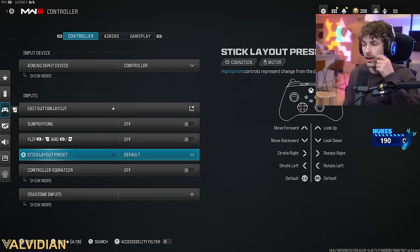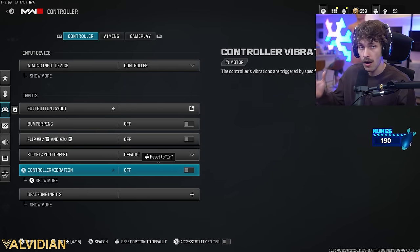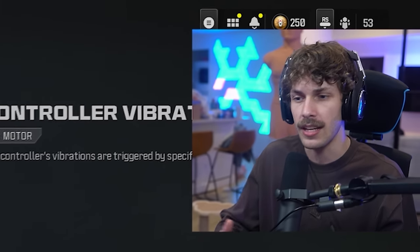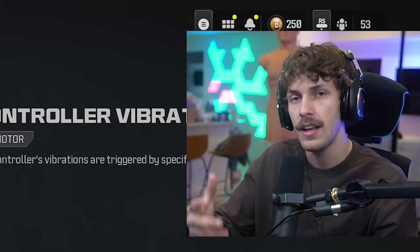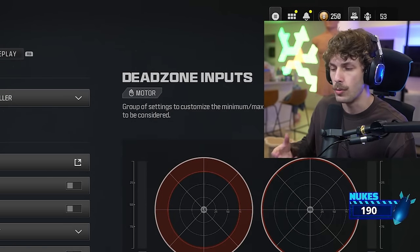For the stick layout preset, just have that on default. Controller vibration — if you play with this on, make sure you turn it off. It's going to feel a little weird at first, but less vibration during a gunfight will actually give you better aim. It's a little weird at first, but after about two weeks you get used to it.